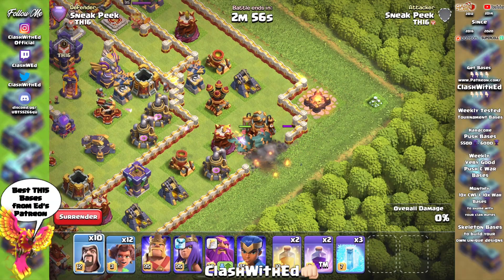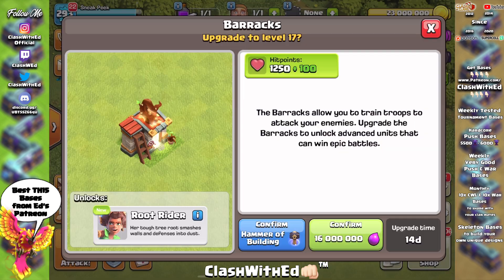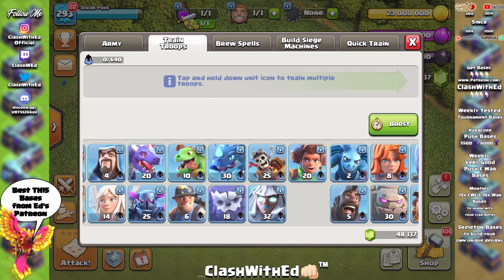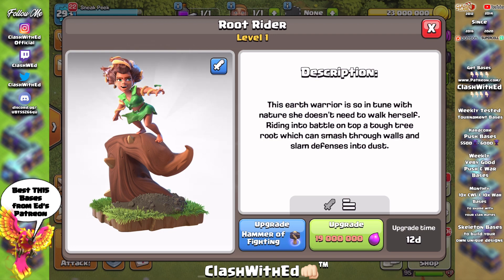Check it out guys, here is the new troop in action and now let's go and see how it is made. So here it is, it is called the Roof Rider because we will be jamming first since we are all for that. There you go, look at that — it is very weird.